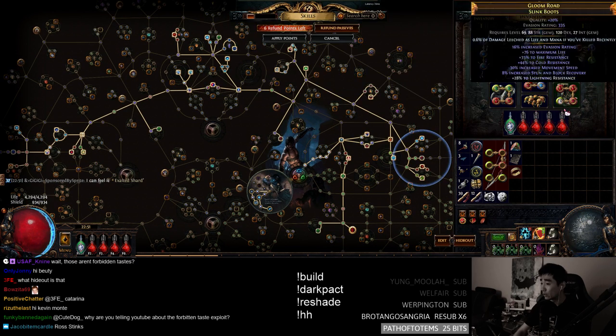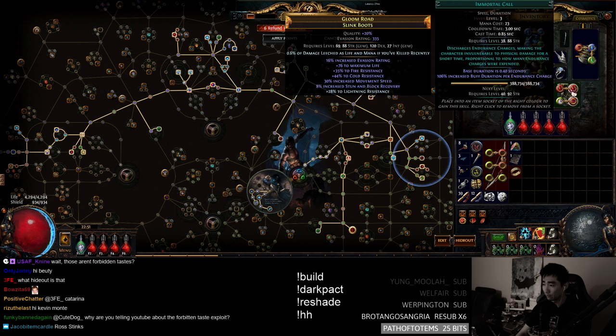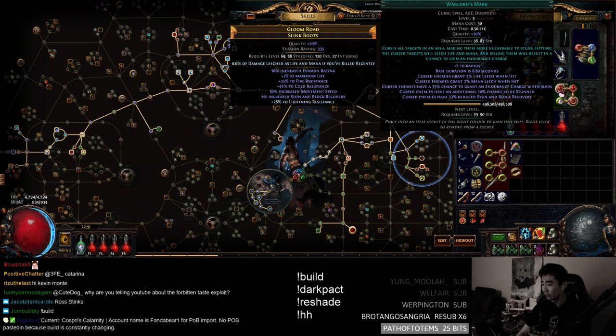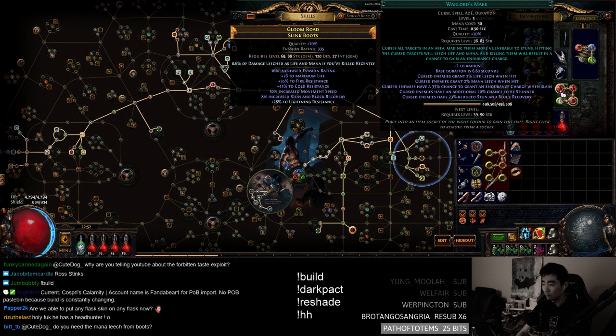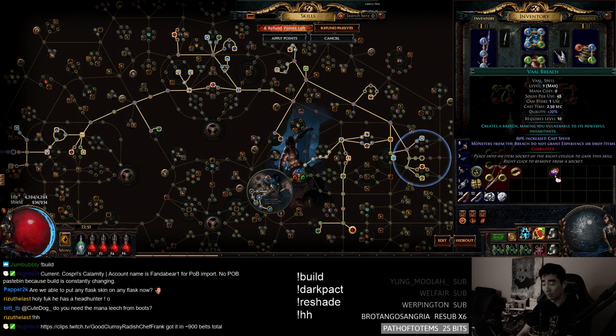Immortal Call setup: pretty standard — Cast when Damage Taken, level 3 Immortal Call, and level 5 Warlord's Mark to keep it under level 38 required. When you get hit it'll immediately go off, get some endurance charges, protect you a little, maybe save your life in some Vopact situations. Now, this is why I don't recommend this build: there's no single target to speak of. The build is complete trash on essence mobs, beyond mobs, and map bosses before I got Vault Breach. There was literally no single target.